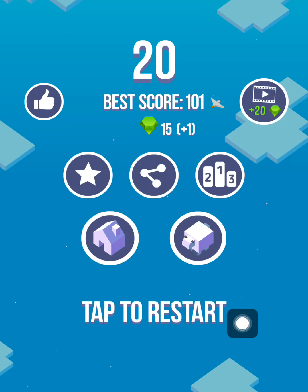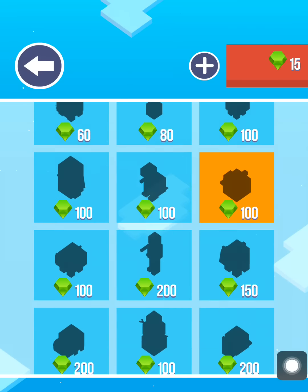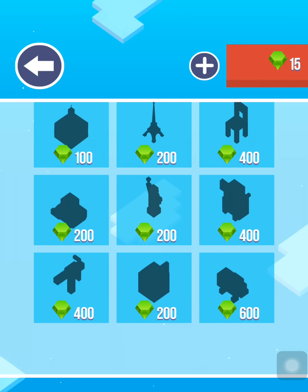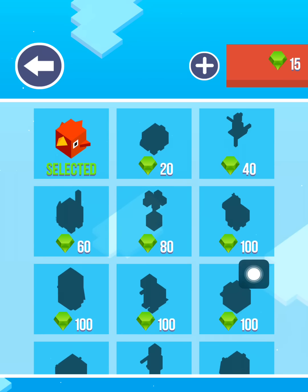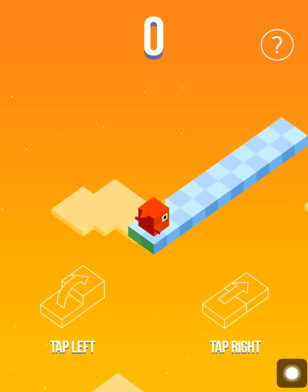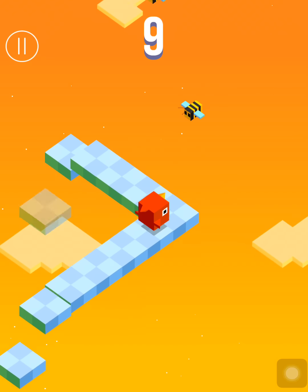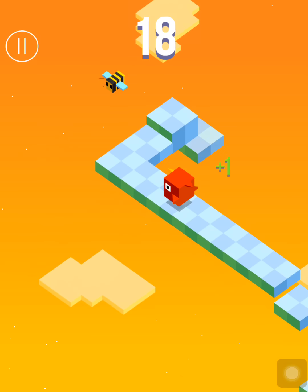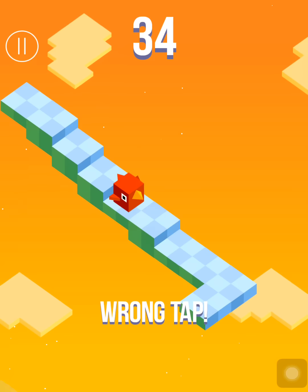I did the wrong tap and died — 20 is my high score. You can get gems; I have 15 plus 1 until now. 20 gems will be added when you watch an ad, and there are characters to unlock. There are 36 different characters right now.